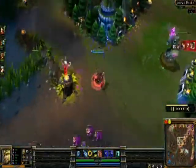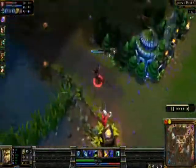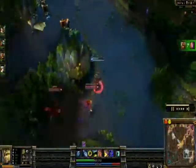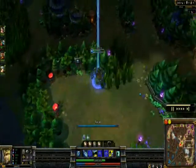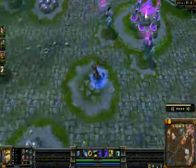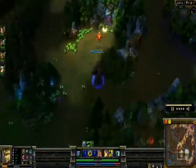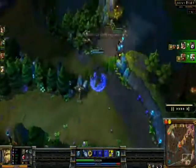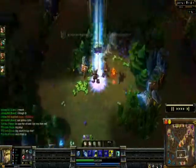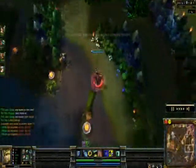I thought Ryze was there but he already backed. That LeBlanc isn't using her W to escape — she's not really scary at all. We pick up dragon — the first dragon of the game, really far into the game since there was no real opportunity earlier. This Fiora doesn't seem to know what she's doing. Fast forward — the game is just about over, doing a little counter jungling which is unnecessary at this point. It's pretty much in the bag.